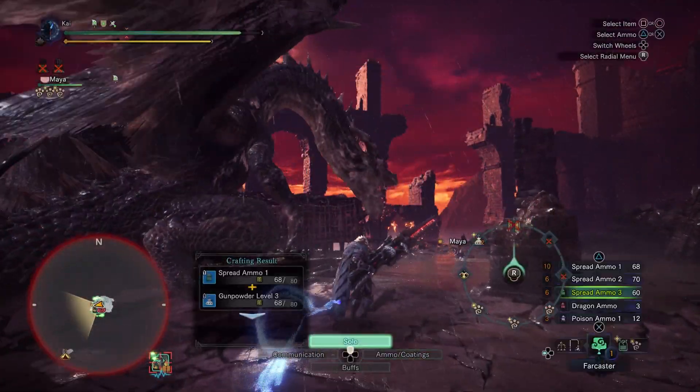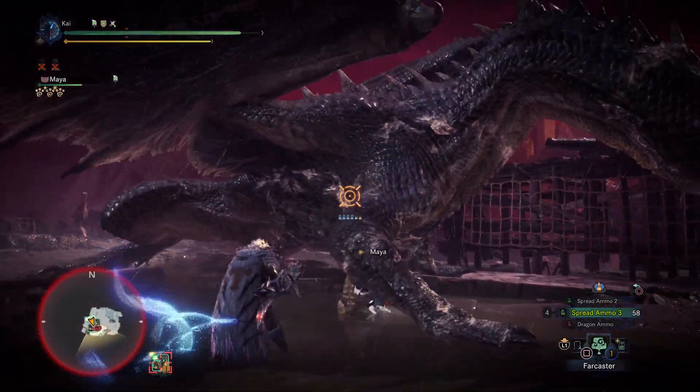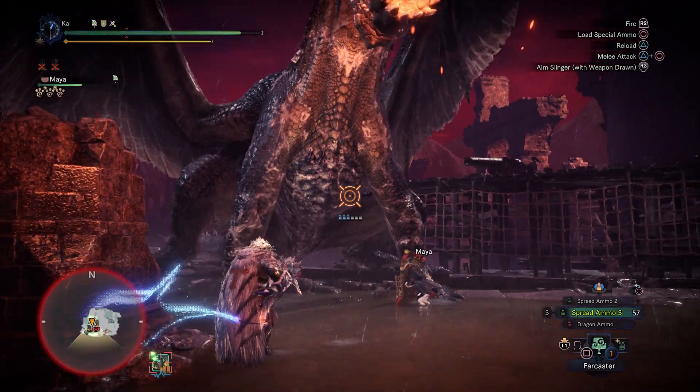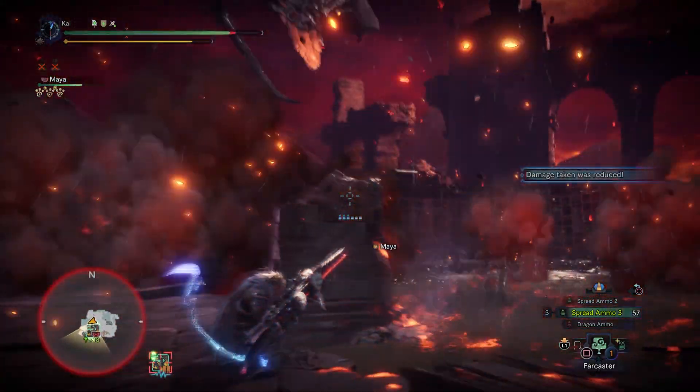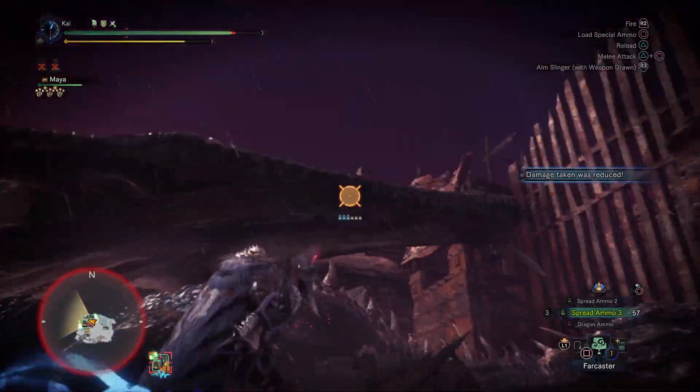The main purpose of an anti build — sometimes known as a counter build — is a set that's made to take on a specific monster in the game. And whilst in all honesty Fatalis can be pretty much taken on with any set, the builds featured in this series are aimed to make the hunt more manageable.